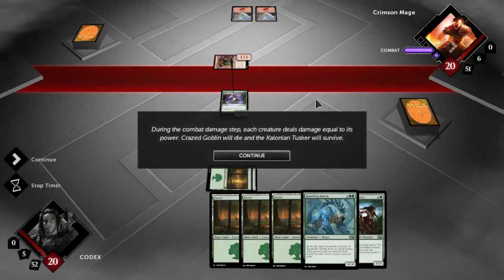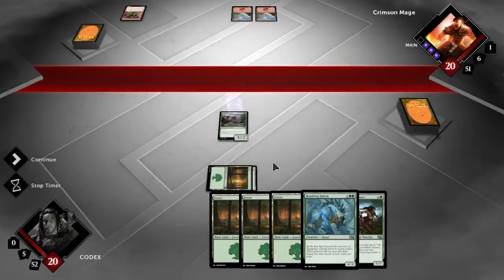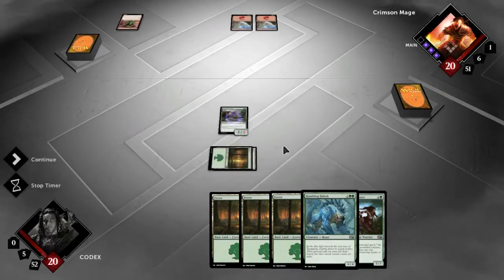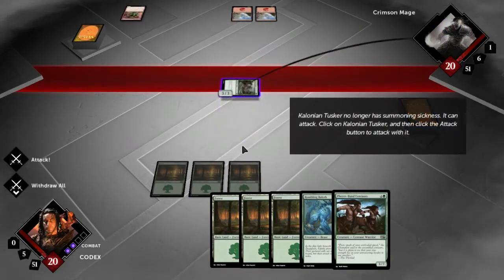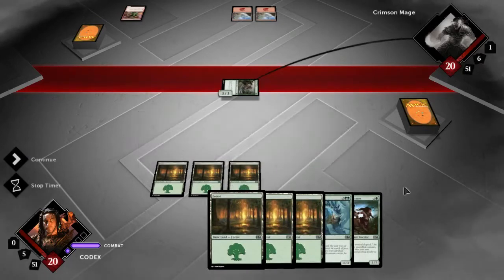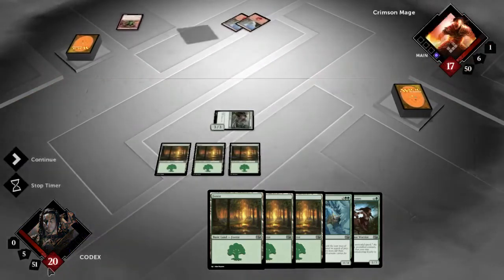So we took one damage, he took three — he's now dead, our guy has two HP left. Creatures with summoning sickness can still block. So I can block him, and he's gonna have to fight through him first. Each creature deals damage in combat. We played another land but we can't use anything — we need five or four mana for those two cards. So we're going to attack him — he's down to 17 HP.